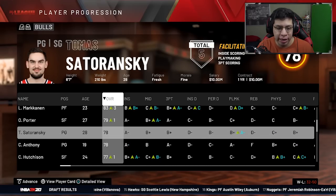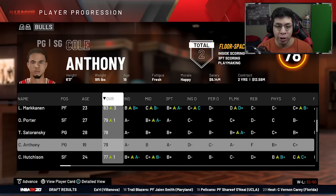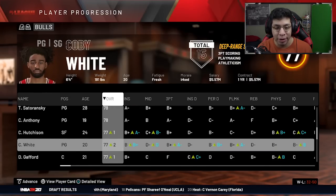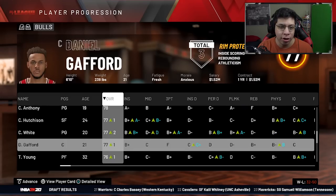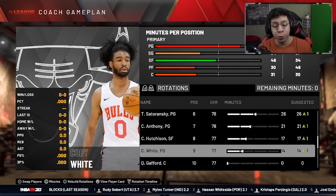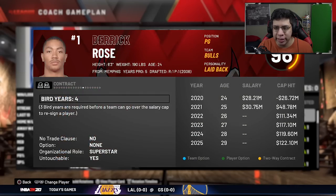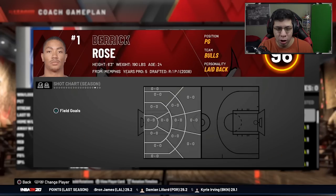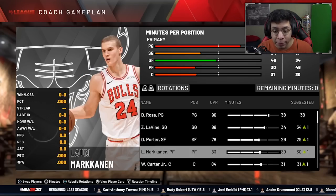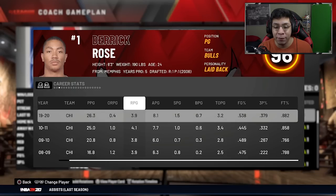Rose goes up from a 94 to a 96 overall. They drafted Cole Anthony because the Bulls still sucked - why do you keep getting point guards when you have an MVP who's only 23? Cole Anthony can come off the bench, sure. But what about Coby White? You're just going to forget about Coby White like that? At least trade him for a bench piece. Derrick Rose is a 96 overall at 24 years old with 38 badges, made an All-Star team last season - accolades stacking up.